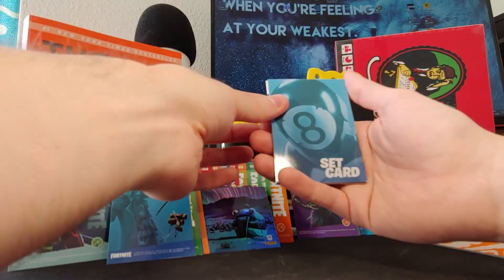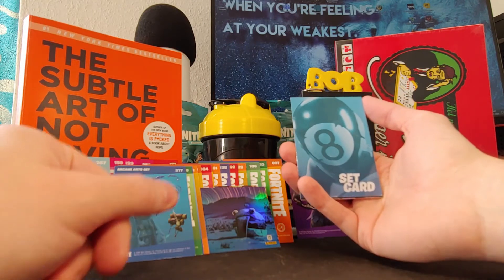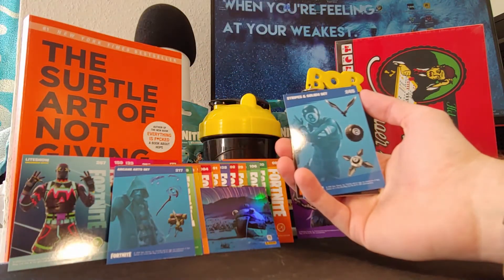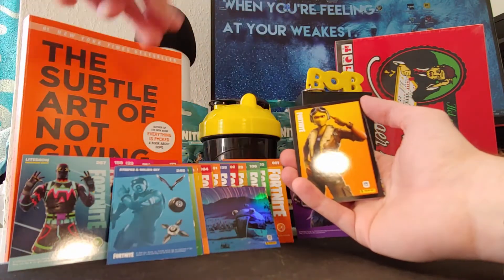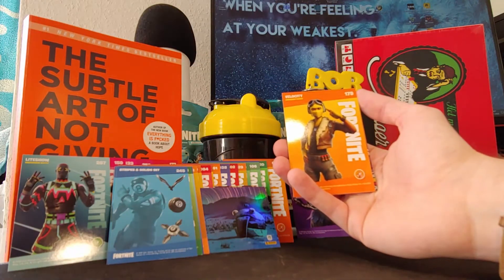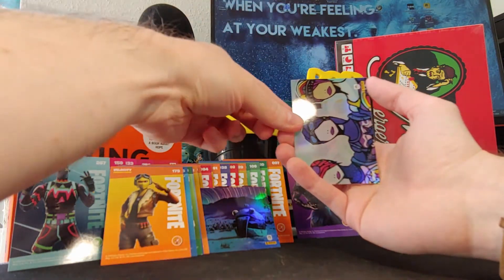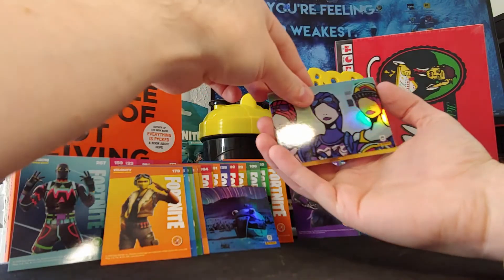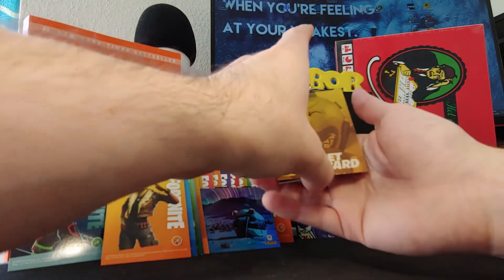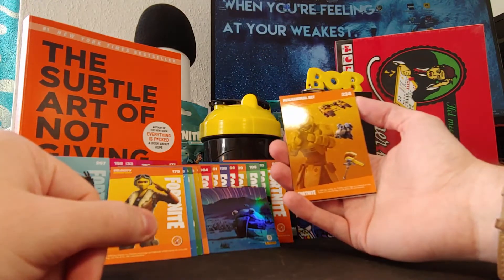Starting off with a set card — I see we got a glowing background also in this pack. Eight Ball, Stripes and Solid Set. Let's go — new skin, pretty OG skin. Legendary skin: Velocity. That's a good one, I like that one. We got a glowing poster of Bride Bumber — I think we already have this one. We got another set card — I like that, it's also a new one. It's called the Mecanimal Set.